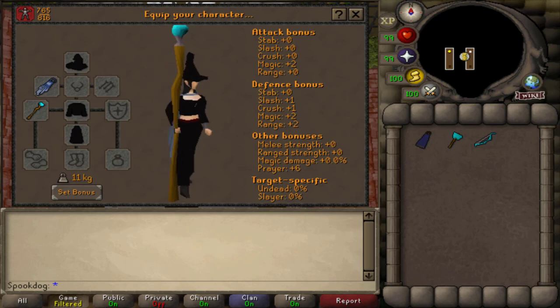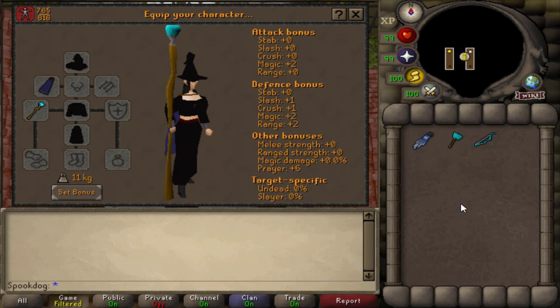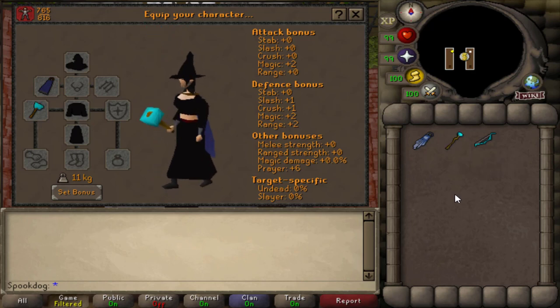The cursed goblin weapons are from Diango. The team cape is from Edgeville, and the blue cape you can get from dyeing another cape you have, or from the shop on the second floor of the Champions' Guild. Doing mostly black or white with a pop of color is always a good idea — you can never really go wrong with it.